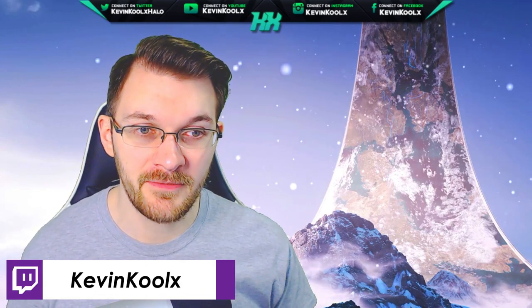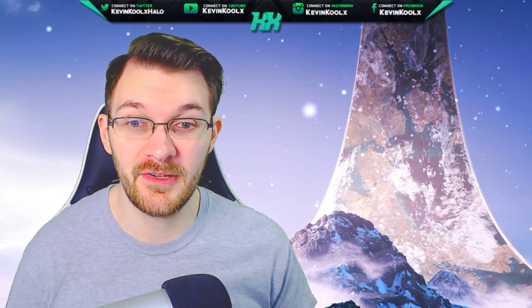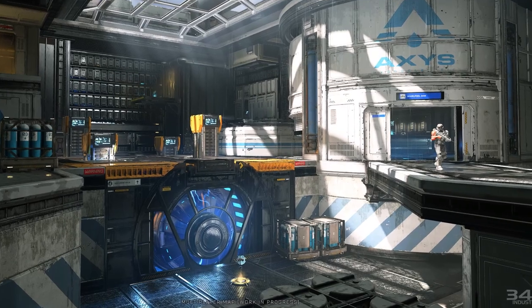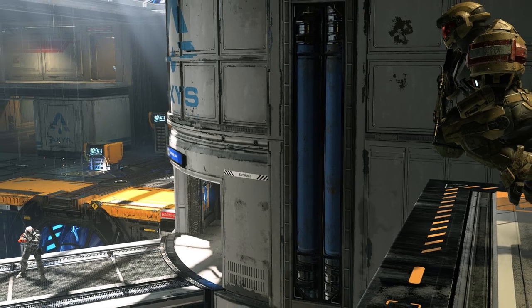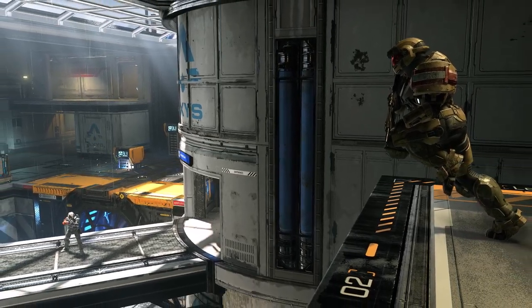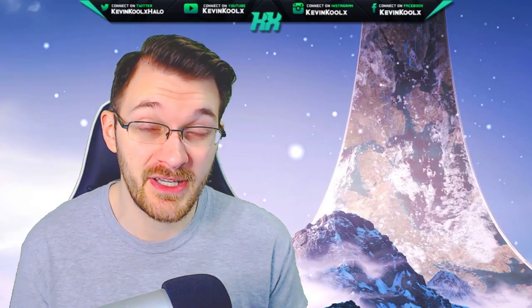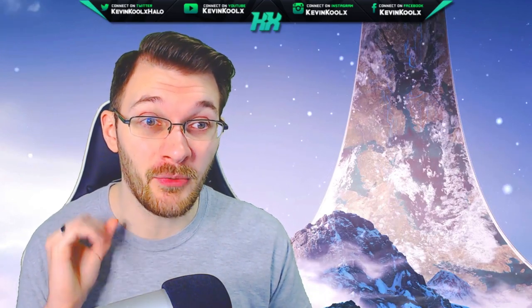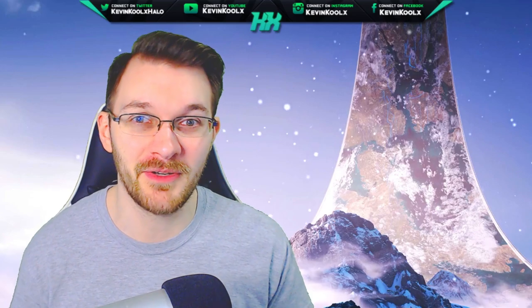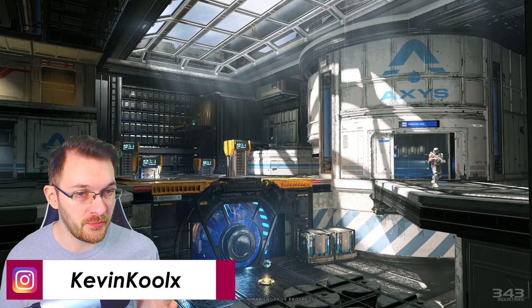We did get those two screenshots in the December update for Halo Infinite showcasing something about Halo Infinite's multiplayer. The map looks pretty cool — kind of like an abandoned Hydra Dam. I think this map actually shows us some unique aspects of Halo Infinite's multiplayer. Later on we get to do a 3D walkthrough of this map, so let's jump right into it.